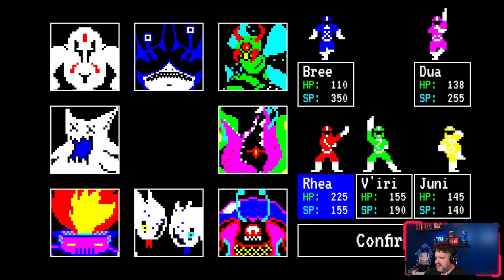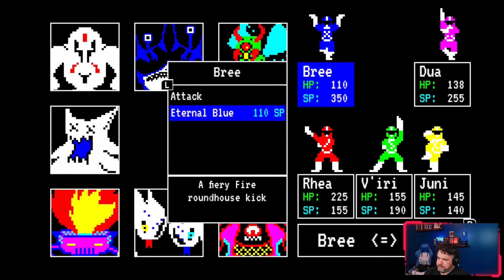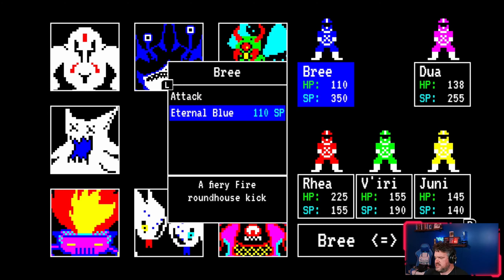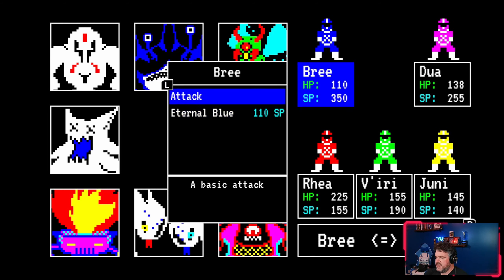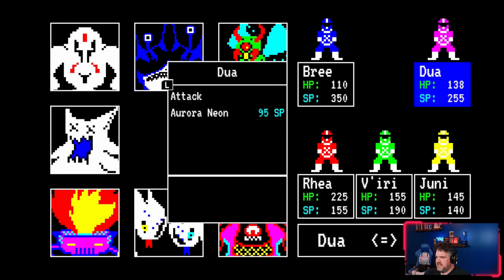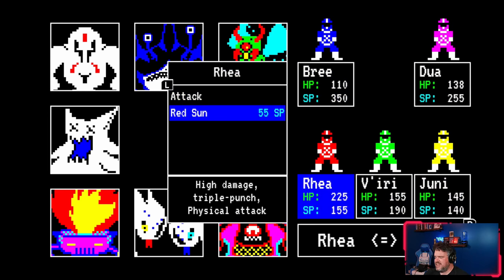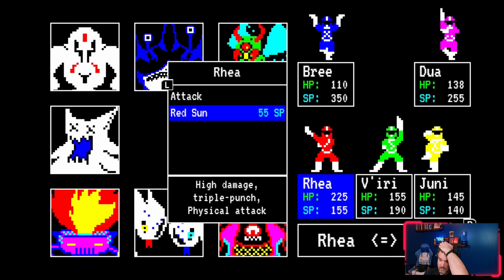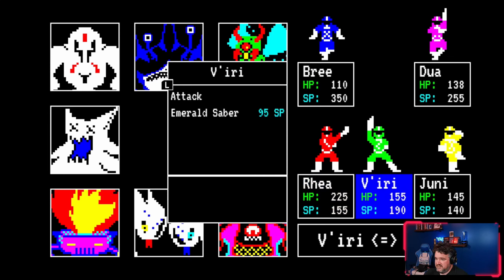You actually have five characters but you can only take three into battle at any given time. They have different amounts of hit points and spell points, and they all have different attacks. As you take out different bosses you unlock additional attacks and abilities for the different characters. There are different kinds of damage: fire, light, electric, and physical. You can see what each of those are here — for example, a fiery roundhouse kick costs a certain number of spell points.